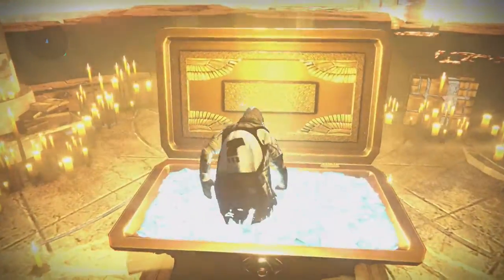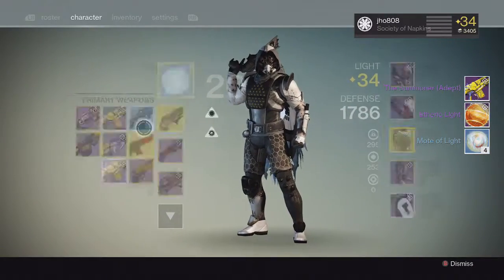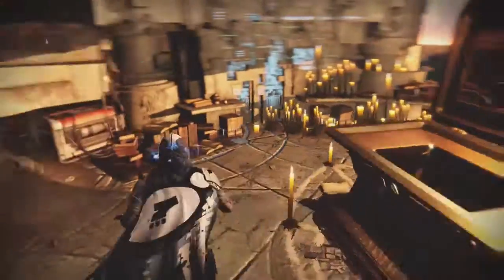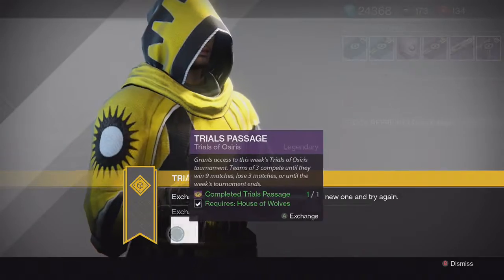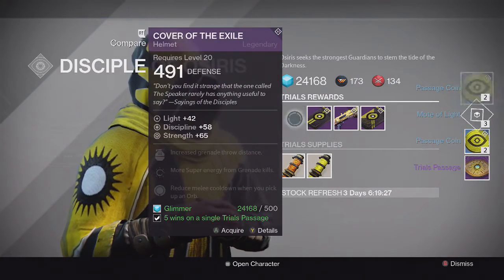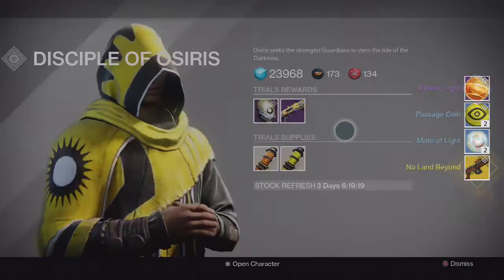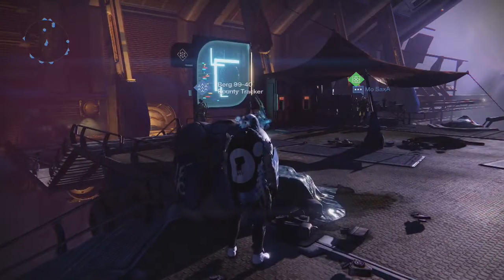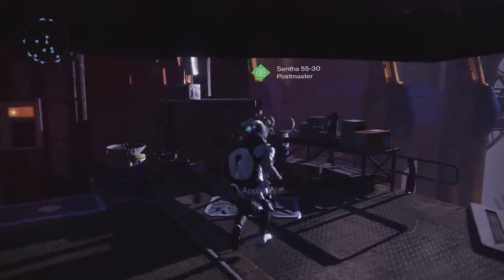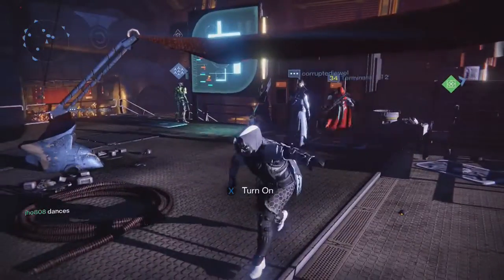Starting off on my first character, my Hunter, from the Lighthouse chest, we ended up picking up once again another Summoner, along with the Etheric Light and Motes of Light. I've already gotten the Summoner more than three times already, so I already have all the elemental burns on it — I went ahead and dismantled that one. Going back to the Reef to visit Brother Vance for the tier packages, we end up getting the usual in the Stone and Bronze tier. For the Silver tier we get a No Land Beyond sniper rifle, and in the Gold tier nothing popped up on screen besides the materials. I headed back to the postmaster because my primaries were full, and I ended up getting another primary — this time the Scholar. Getting any of the primaries from the Gold tier is kind of useless, especially if you can open up the Lighthouse chest.